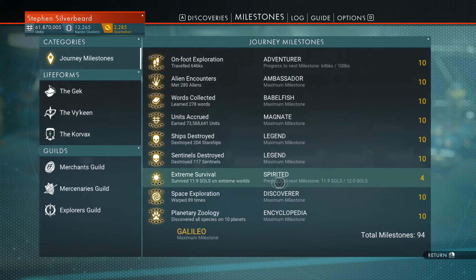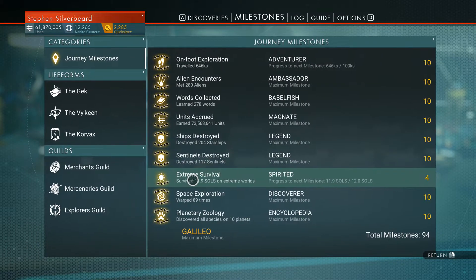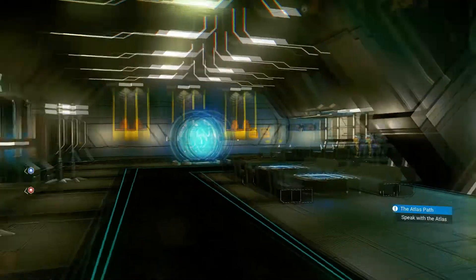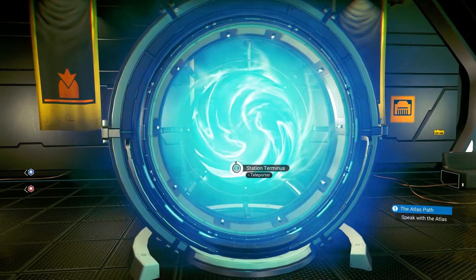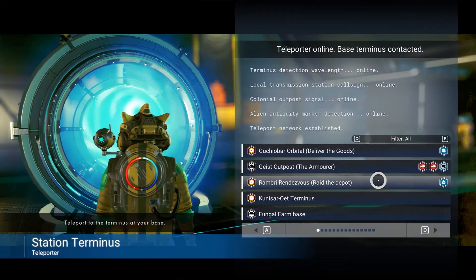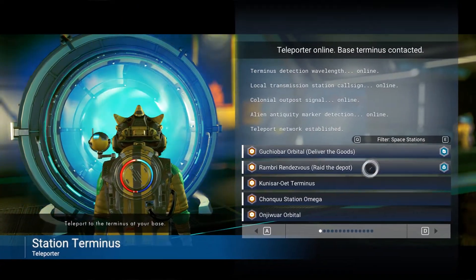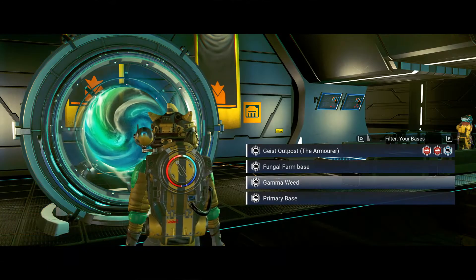Unfortunately we're still at 11.9 souls on the milestone, so I still need to do a bit more work on the extreme survival. But what I can do just to wind up this video is come in here and flip to the bases - we'll go to the gamma weed farm and I'll show you what I've been doing down on my gamma farm. A radioactive supercell has arrived - thank you game.